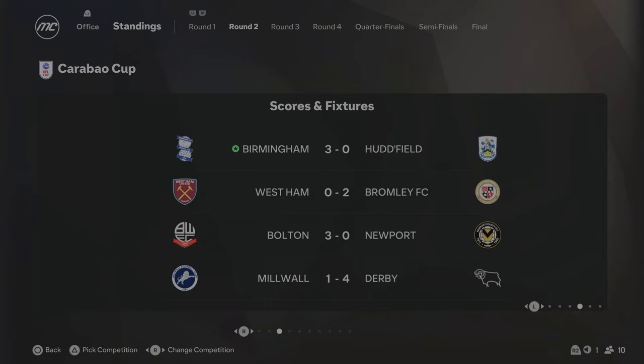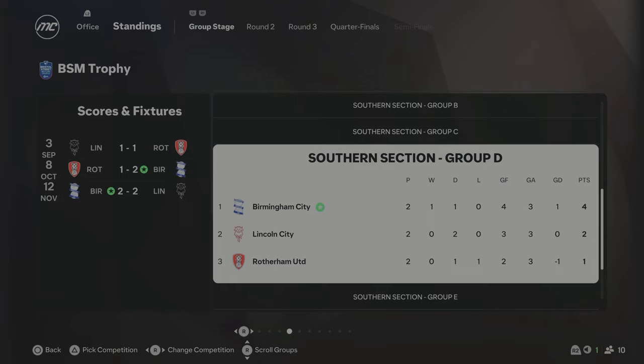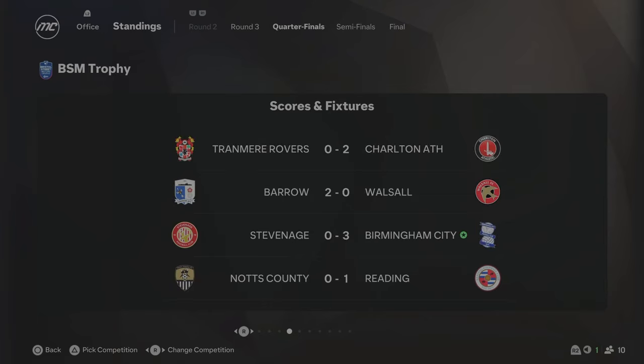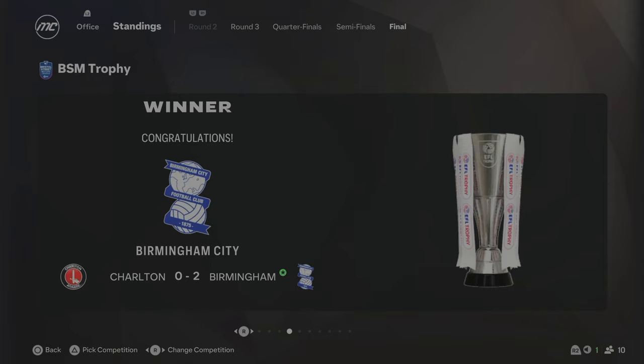Carabao Cup - we beat Huddersfield 3-0 in the second round to progress, but unfortunately got absolutely battered by Wolves 4-0, knocked out in the third round. Bristol Street Motors Trophy - we topped the group, beat Burton Albion 3-2 on penalties, beat Bristol Rovers 2-1 at home, beat Stevenage 3-0 away to reach the semi-finals, beat Barrow 2-0 to reach the final against Charlton Athletic, and we won it 2-0. So it's the EFL Trophy - Birmingham City have won it, meaning we did the Cup Double this season, winning the League and the EFL Trophy.